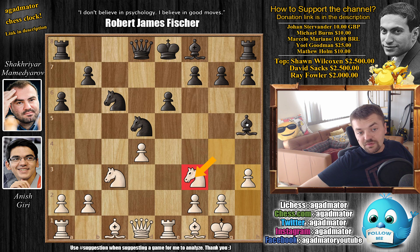Here capturing on f3 is the main line, but Mamedyarov opts for a different one with bishop to h5. He says: my bishop is still very nice here — if you want to get rid of it you're going to have to weaken the position in front of your king, you're going to have to push g4. And this is exactly what Giri does — g4, bishop to g6.